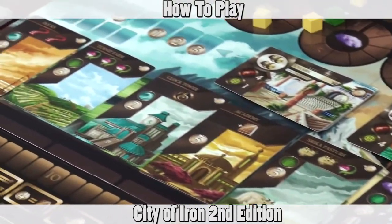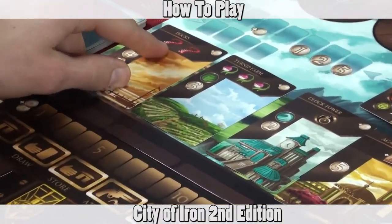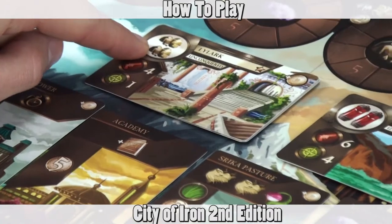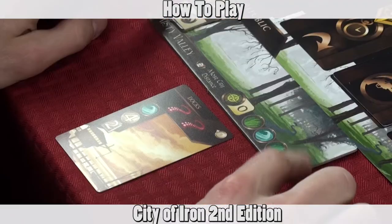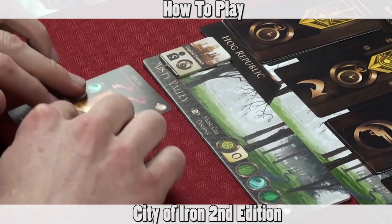There are two ways to get goods. You can purchase buildings — as you purchase a building and put it in your city you'll gain the goods indicated on the card — or you can attack towns and gain those goods when you put them in your city. When you purchase a building and put it in your city, each city has a limit on how many buildings it can hold.